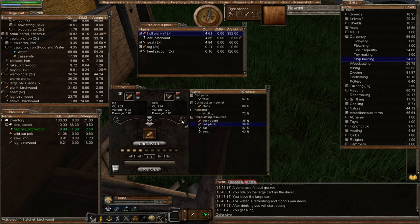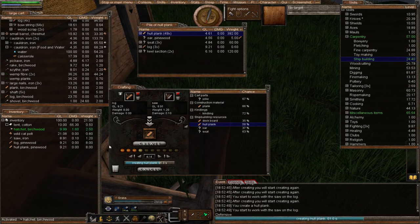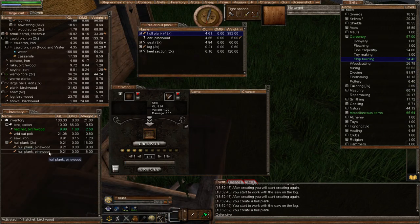Here is our whole plank — always check in the window that it is the item you actually need. Rainstorm and I have several times made the wrong component; instead of making a plank we keep making yokes, which burns up the whole log and wastes loads of material. Always double check. We need to create 50 whole planks — notice the skills go up as we do this. We now have two whole planks.